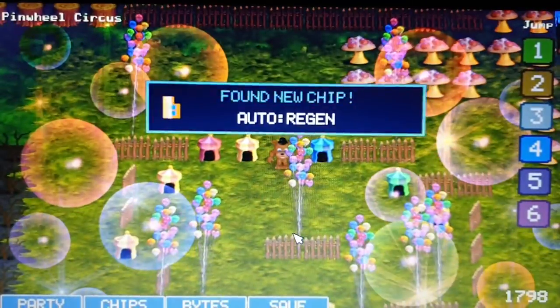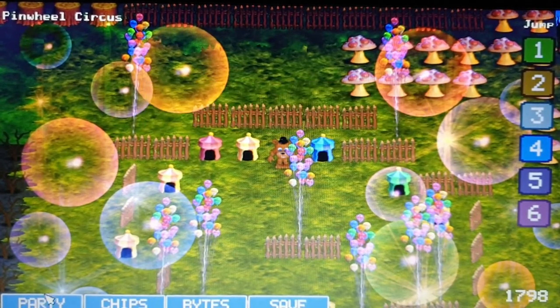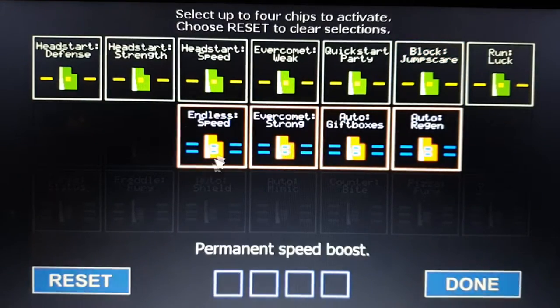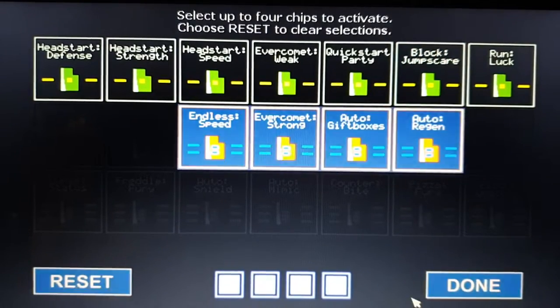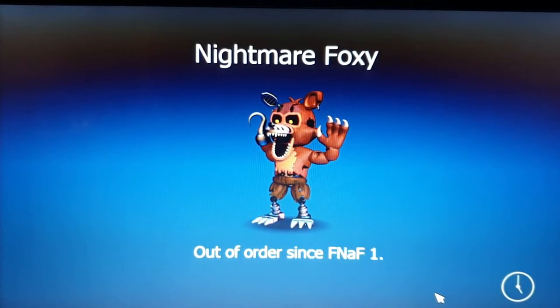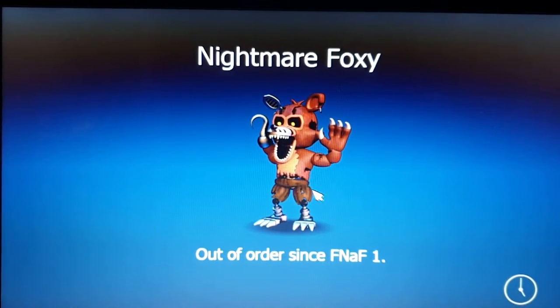This game is easier than you'd expect. I wish it was harder. Auto Regen — wait a minute. Regen: your party regenerates life. That's better than Jump Scare blocking because I have two parties anyway — you can't jump scare both of them.